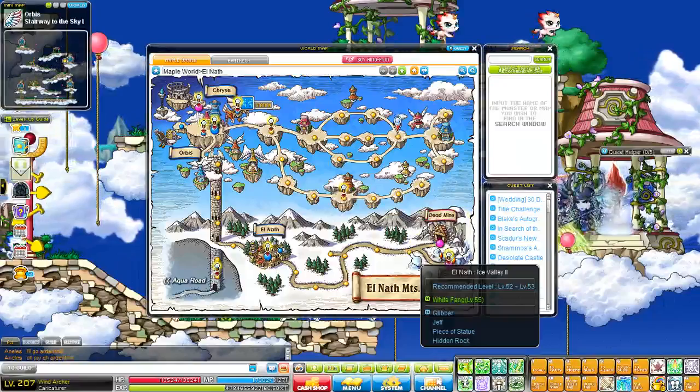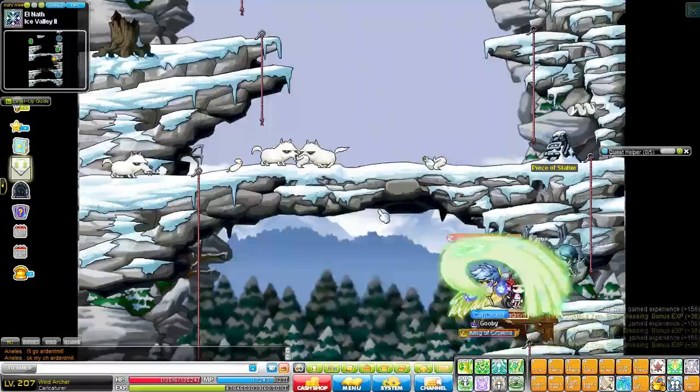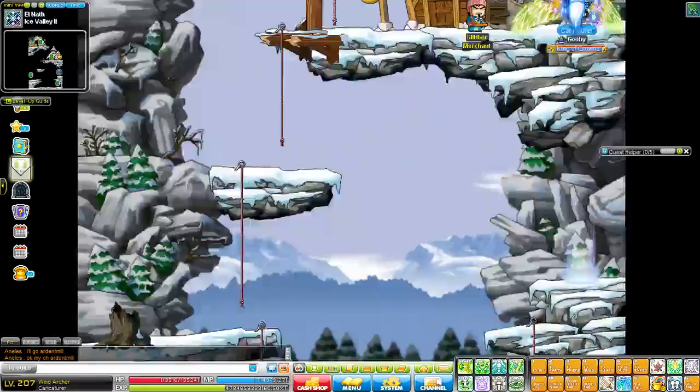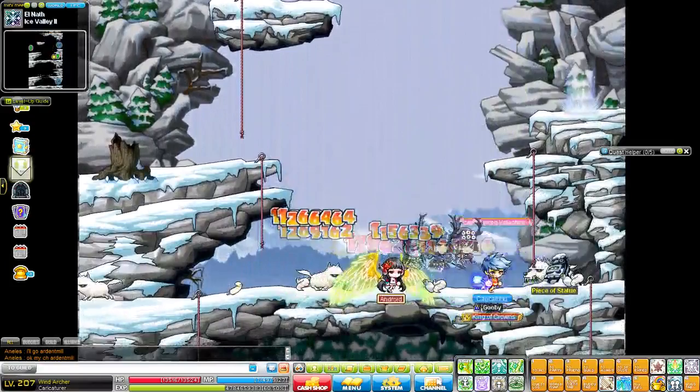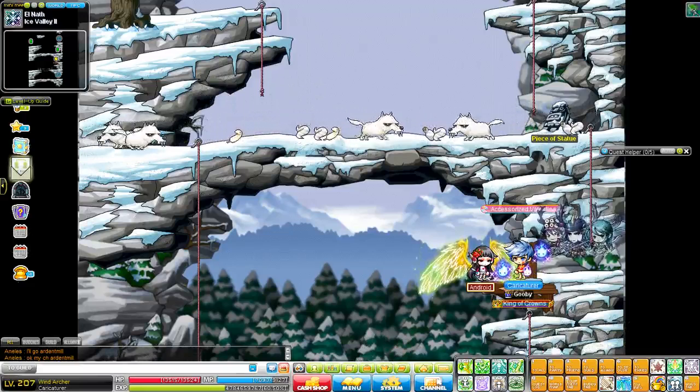But if you don't prefer these platforms and think they're too annoying to jump and climb, you have another option: El Nath Ice Valley number two. You can get here via the VIP taxi for 45k mesos, and it takes you straight there. This place is great because it only has three platforms — all you have to do is jump down, kill the next platform, then come over to the sign here and teleport all the way back up and repeat. It's a very fast and efficient method with pretty decent spawn.